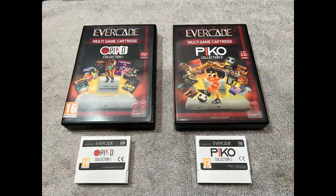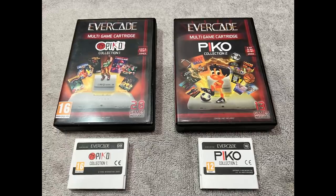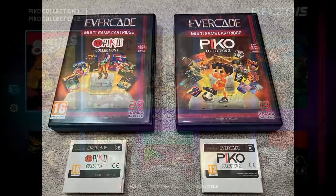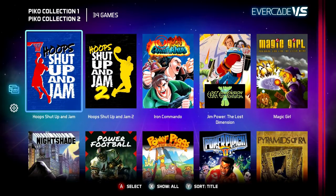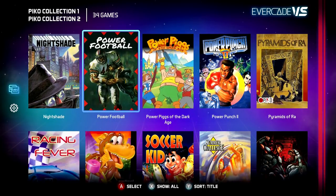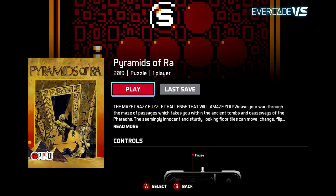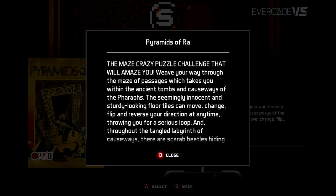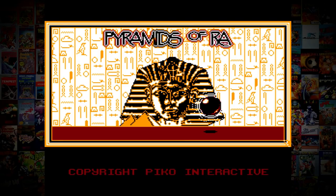Next up, you take Pico Interactive Game Collections 1 and 2. You place them into your Evercade Versus — doesn't matter which order. Once you're on the game menu, navigate down and you'll notice an additional game: Pyramids of Raw. If you're familiar with Game Boy games, this title will sound familiar — it's based on the same gameplay but has different music. This is a perfect additional game for this collection, and there's also a physical version available from Pico Interactive themselves.